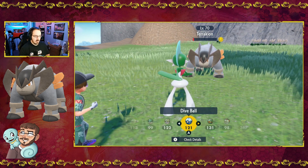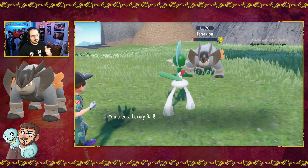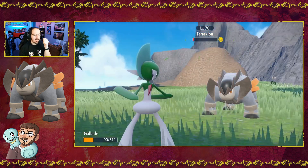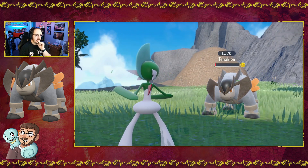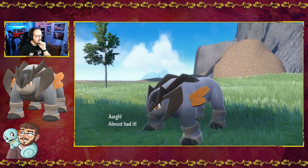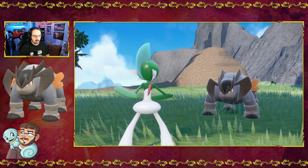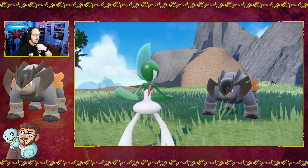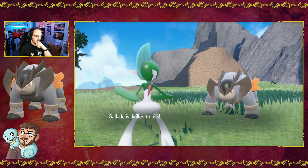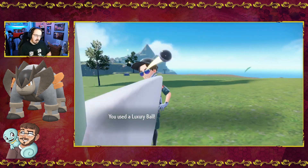Nest Ball is for lower-level Pokémon, that's not going to be a good one. Let's try a Luxury Ball and see how that works. Luxury Ball on Terrakion — one, two, three. Oh! I thought we had it. Let's try again, that one was close. Luxury Ball — one, two — nope. Sacred Sword. Okay, we need to heal because we can't get knocked out here. Back to Luxury Balls — if it takes a couple more and we don't have any luck, I'll use a Timer Ball. Getting another fail.